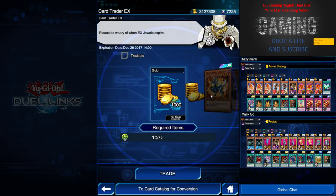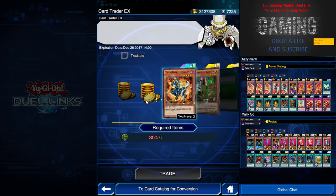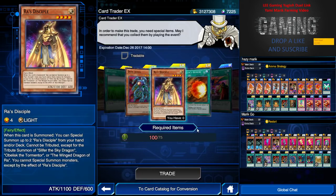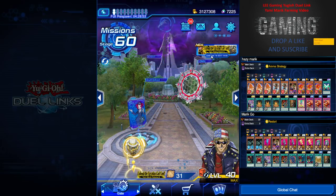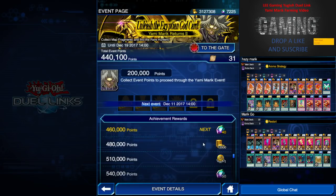One thing is that the Card Trader EX — at this page you can just exchange your EX points for awesome cards like this. So you can easily have two Raw Deciphers.